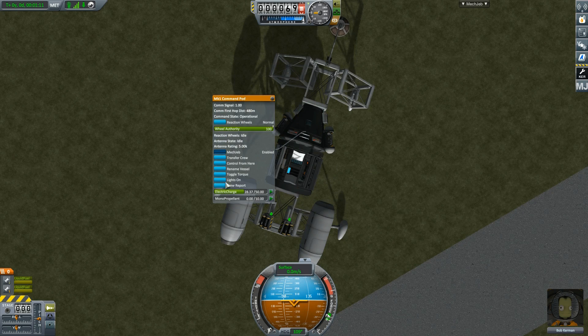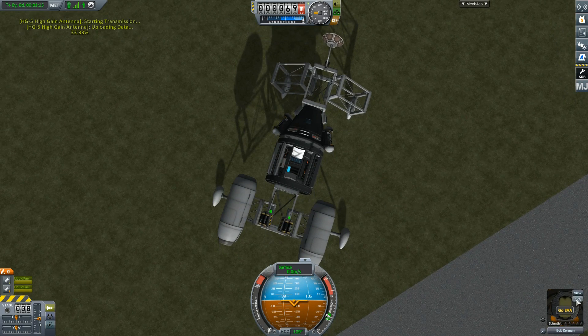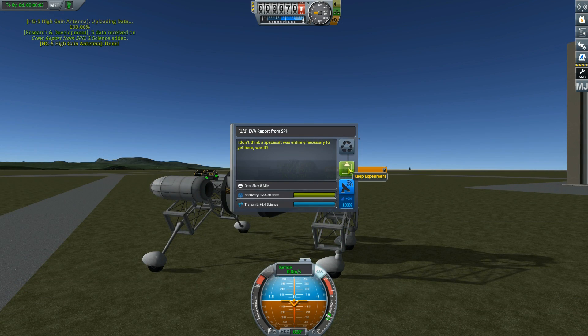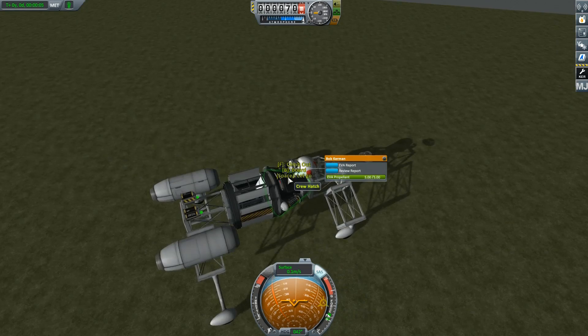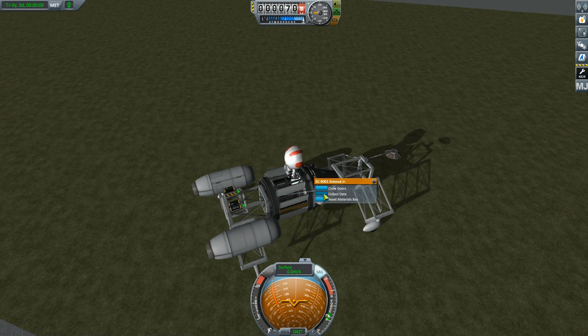As you can see here, I'm using my brakes to make sure I'm not moving around while I collect all the science. When you get the crew reports and EVA reports, you can get 100% value from transmitting those, so it's usually best to just transmit them.